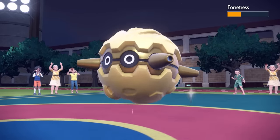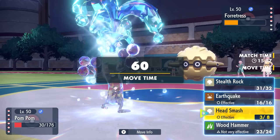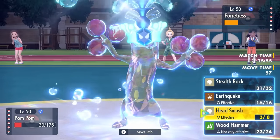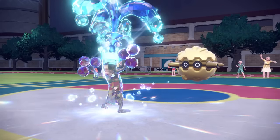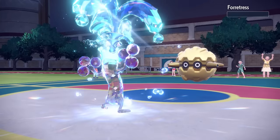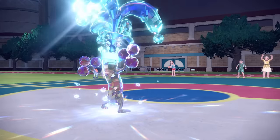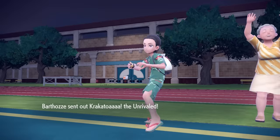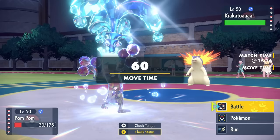One important note: I'm at the perfect amount of HP for my Custap Berry. In comes the Forretress — they know they outsped me earlier and a Volt Switch kills. However, it's lunchtime — I activate the Custap Berry, I'm in range, which lets me go first, and I connect on another Head Smash that takes care of the Forretress. The Sudowoodo is going places this fella has never gone before — we've taken care of literally half of their team.